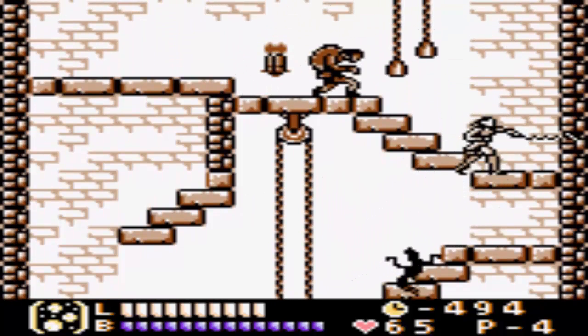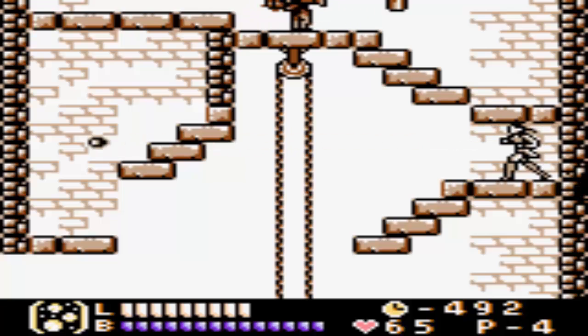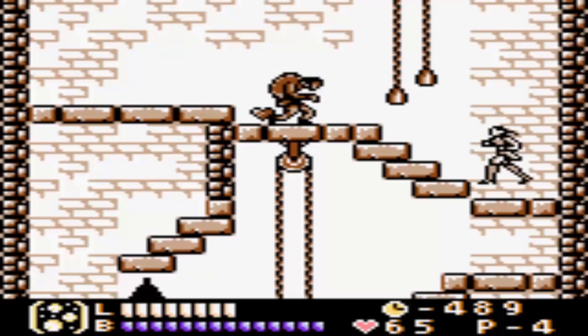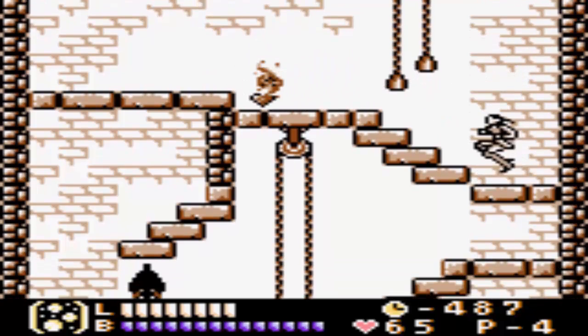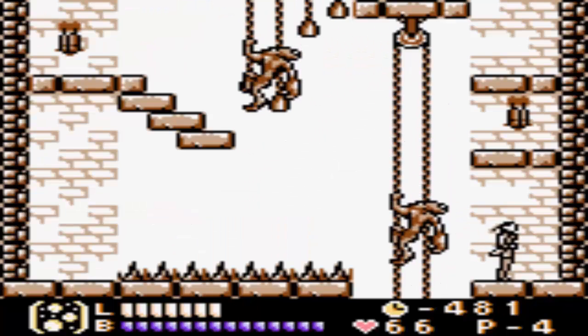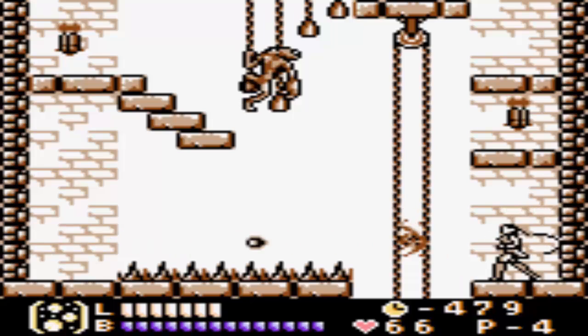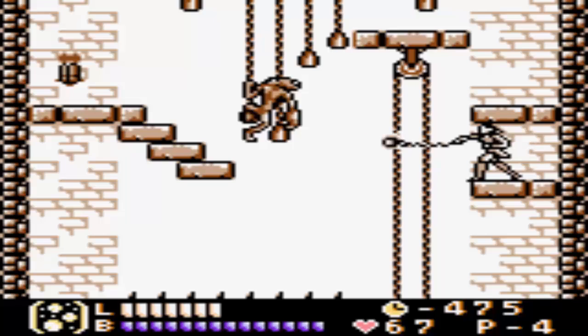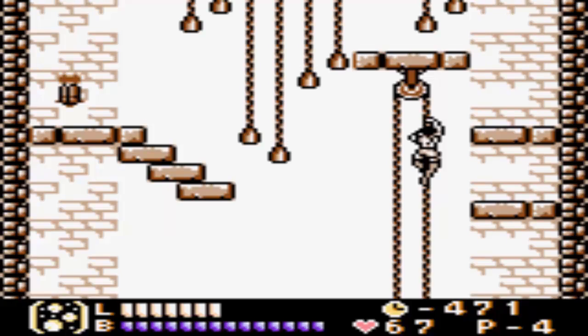Oh great, we got a hunchback! Get away from me! Yeah, the hunchback — I've never found them to be annoying, like at all, as long as you got the upgraded whip. If you don't, then there may be a problem. We definitely want to get some hearts so that we can use our heal if we need to. Which I'm sure we will.